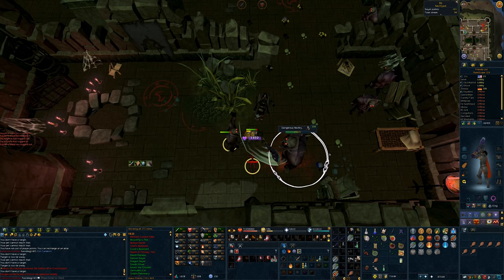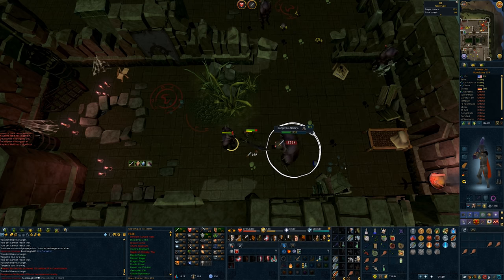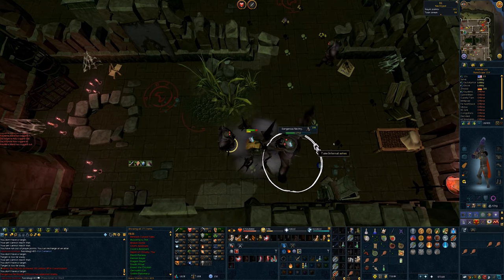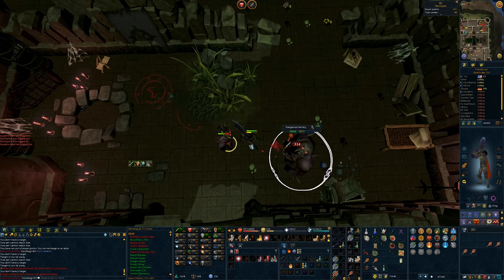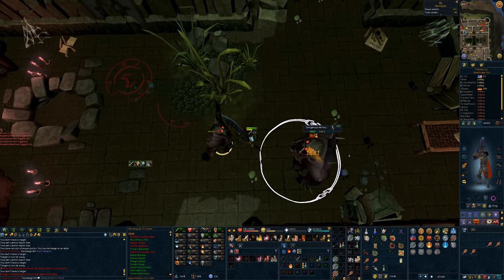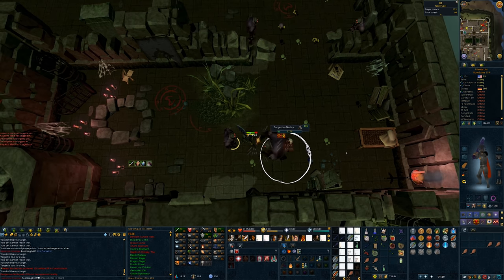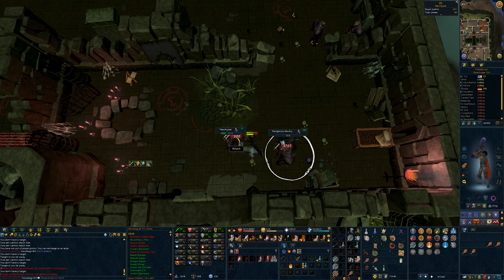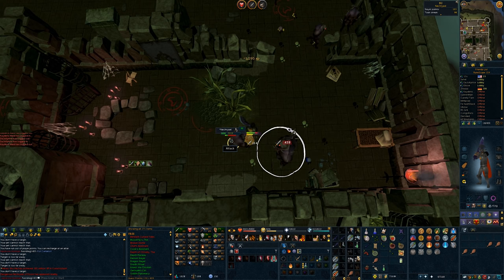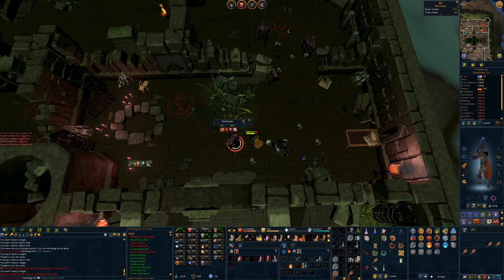At risk of sounding like a broken record, I would love to see these elite slayer creatures reworked because they're extremely hard to hit, they've got a ton of life points, and they don't drop anything special — to the point that in most cases they're not even worth killing. It's such a shame because that's one of the things that old school does incredibly well. Their elite slayer mobs have a chance of super rare drops and different boss encounters, and I would just love to see something like that done in RuneScape 3. Anyway, we took out the big boy — he didn't drop anything, he gave me a thousand XP. Pretty standard.